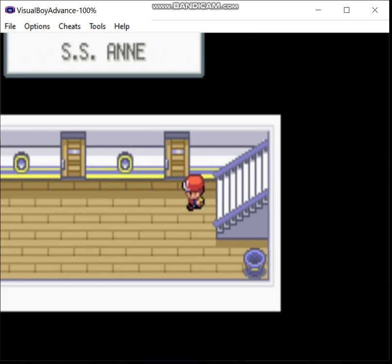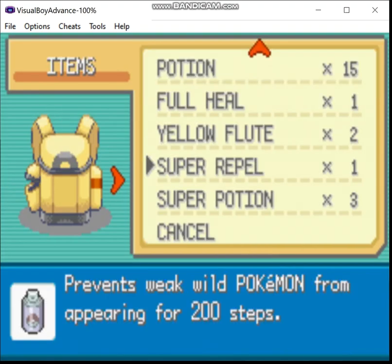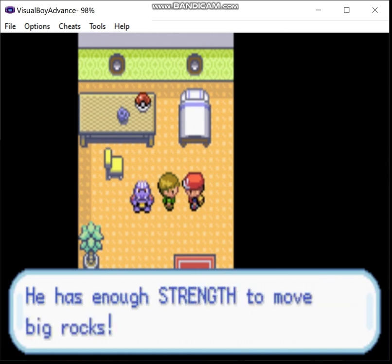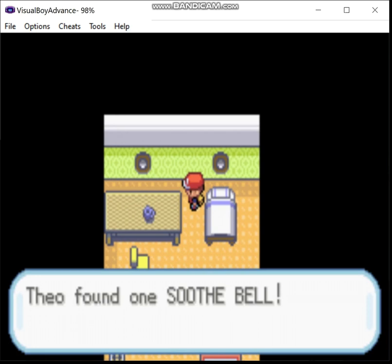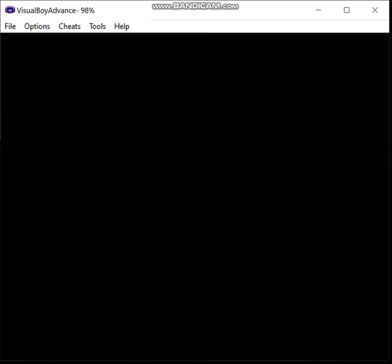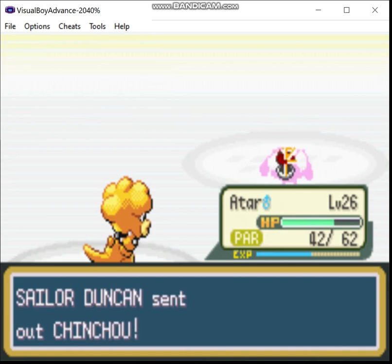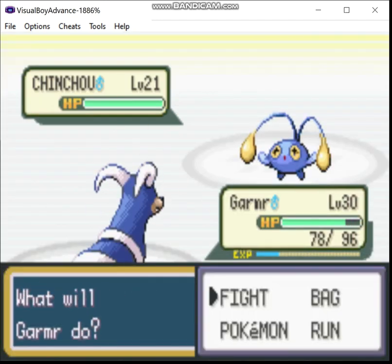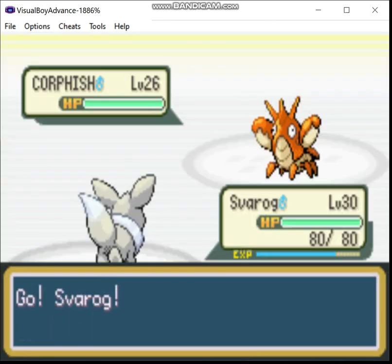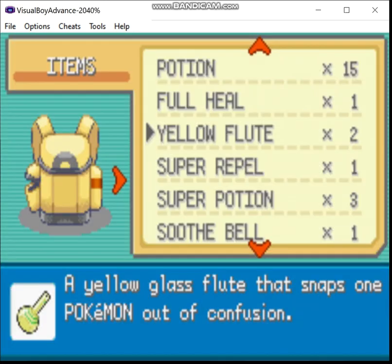Now we're on the SS Anne — or the SS Saint Anne in Japanese — but of course we can't have any Christian references in modern media, so they had to remove that in the translation. Oh, we got another Yellow Flute. Soothe Bell! That'll be nice. Fuck off. Not giving you that chance. Now let's just take care of that real quick.